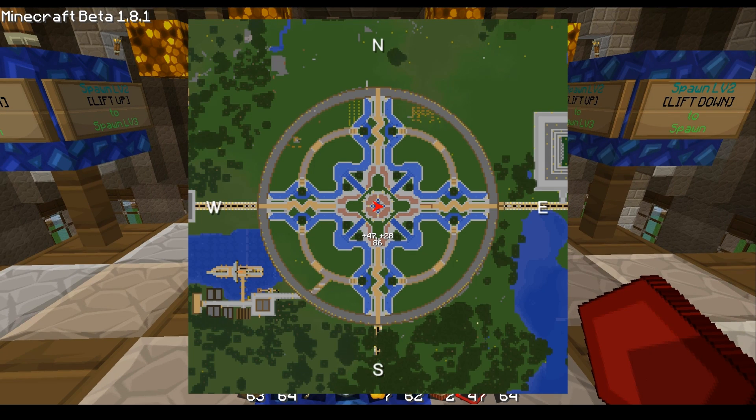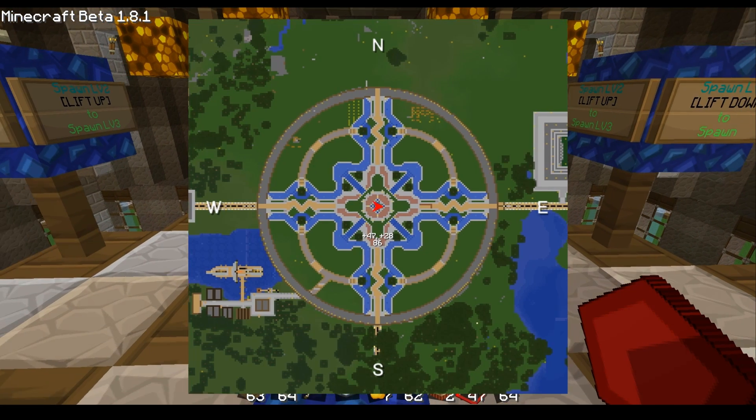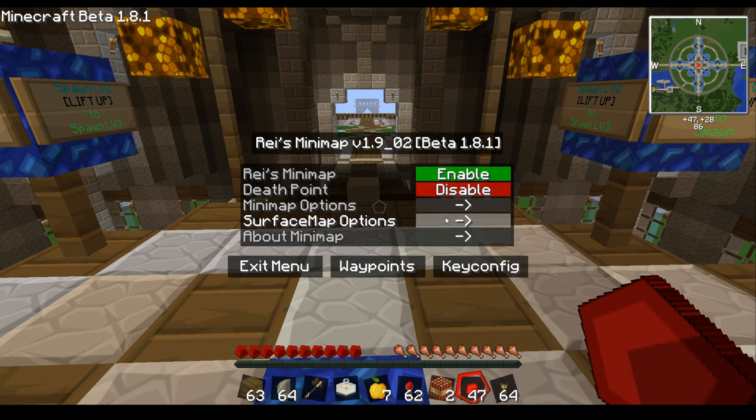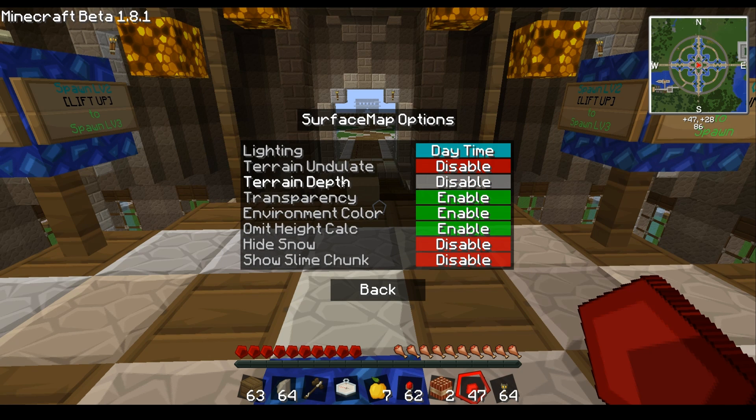Then there's terrain — with that disabled the map looks very flat and plain, which is what a lot of people like. I prefer the 'undulate' option. Then you get terrain depth, which adds more detail — though I prefer it disabled.